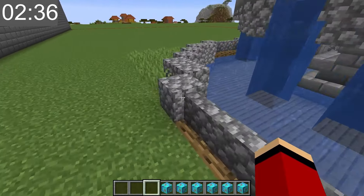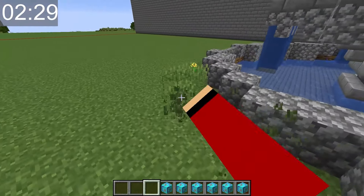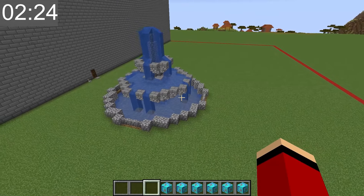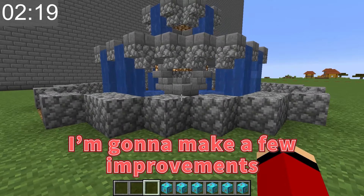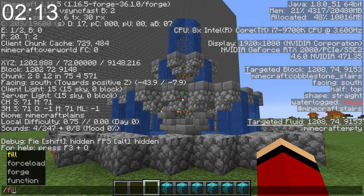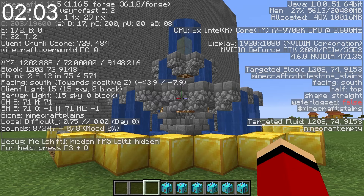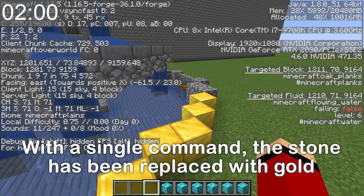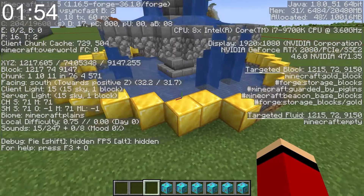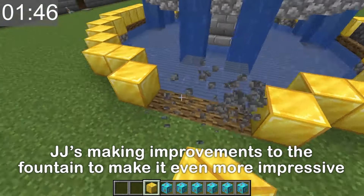Maybe I'll do some trimming around the edges — these weeds have got to go. This looks pretty good. This fountain is incredible! It's missing a little something, though. I'm gonna make a few improvements. Time to pull up the command screen. This stone fountain isn't working for me — I'm gonna change it into gold. There we go! Some parts never changed, but even still, it looks really elegant.